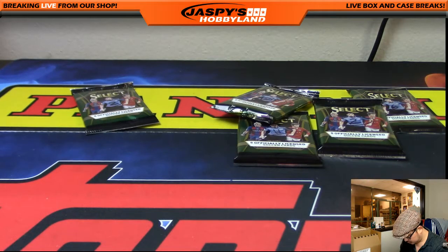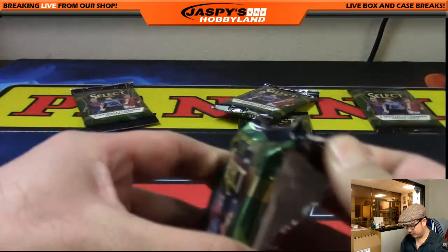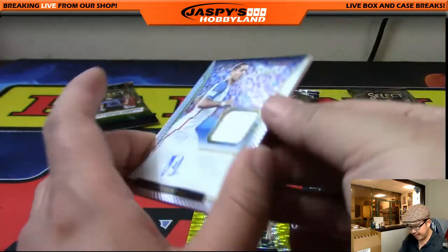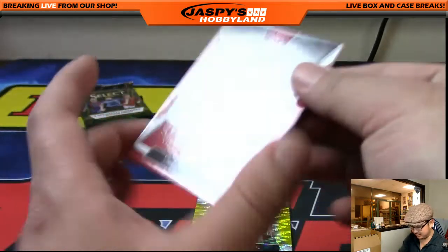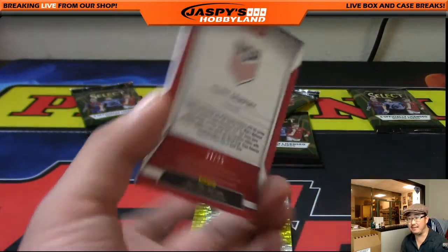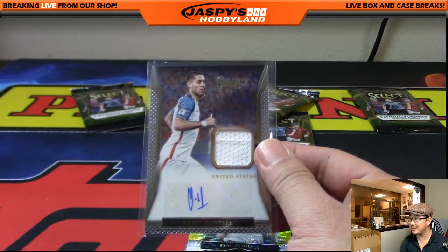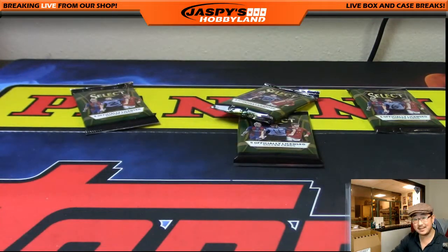Karen, you're next with pack twelve. Autograph is still in play. We get Thomas Muller and — there it is — a one-out-of-25 Jersey auto of former Fulham star and American Clint Dempsey! One out of 25 is very strong, Karen. Nice. All it takes is one. Not bad for $11.99. There's also David Silva and Dele Alli in the back. Congrats to Karen on that one.